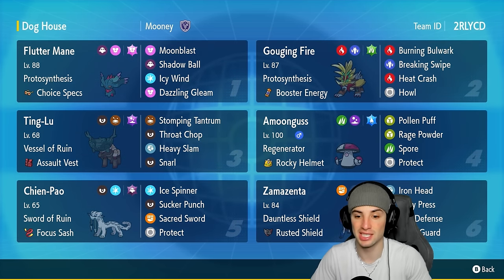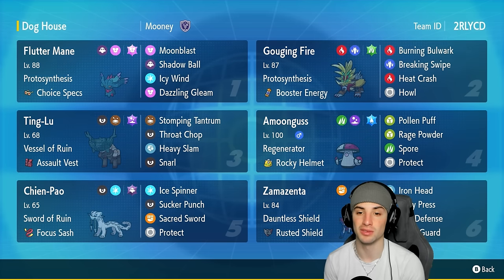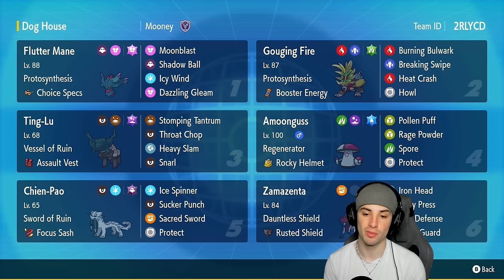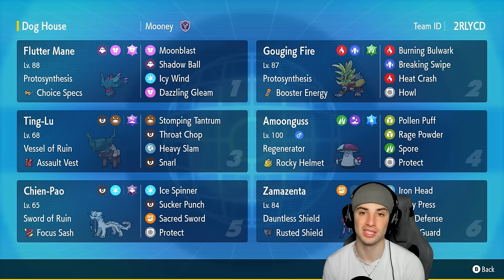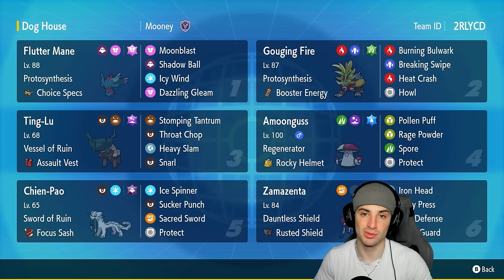Zamazenta is the first pokemon we'll talk about in today's team preview. It's got Dauntless Shield ability and Rusted Shield as its item. Its moves are Iron Head — which turns into Behemoth Bash — Body Press, Iron Defense, and Wide Guard. It's a very cool pokemon; it gets a defense boost every time it hops onto the field, you can further boost that defense with Iron Defense to get it really bulky, then do crazy damage with Body Press.